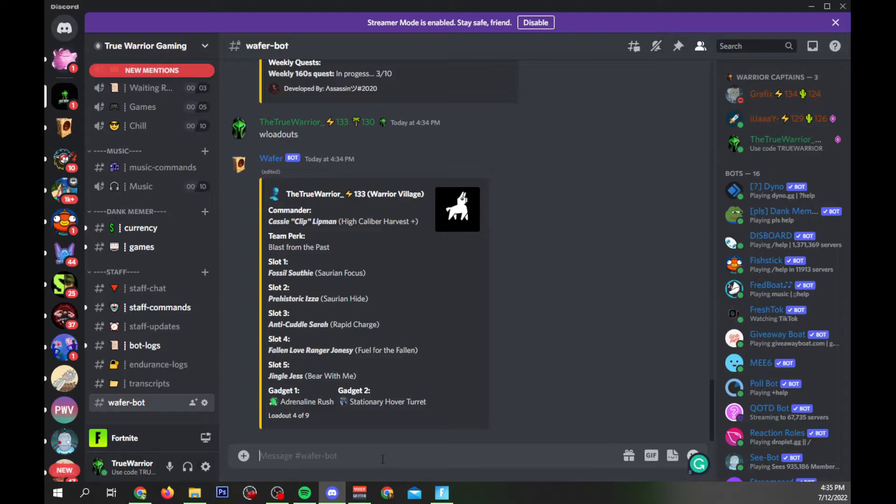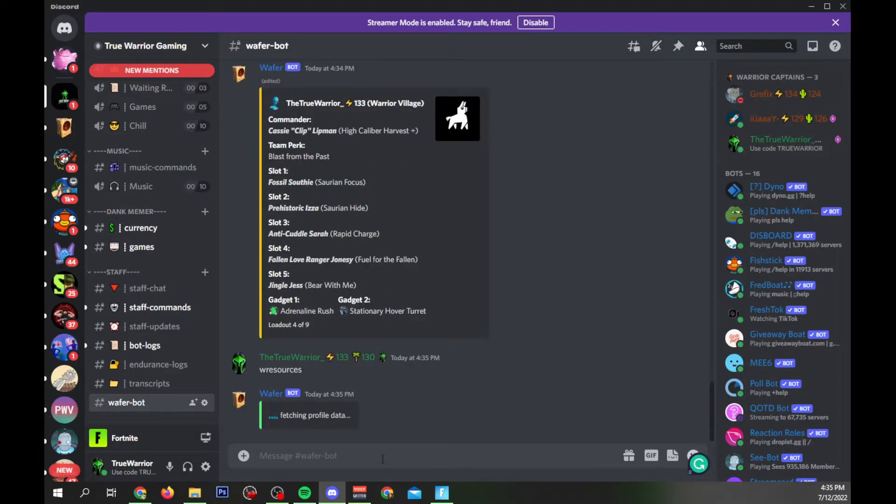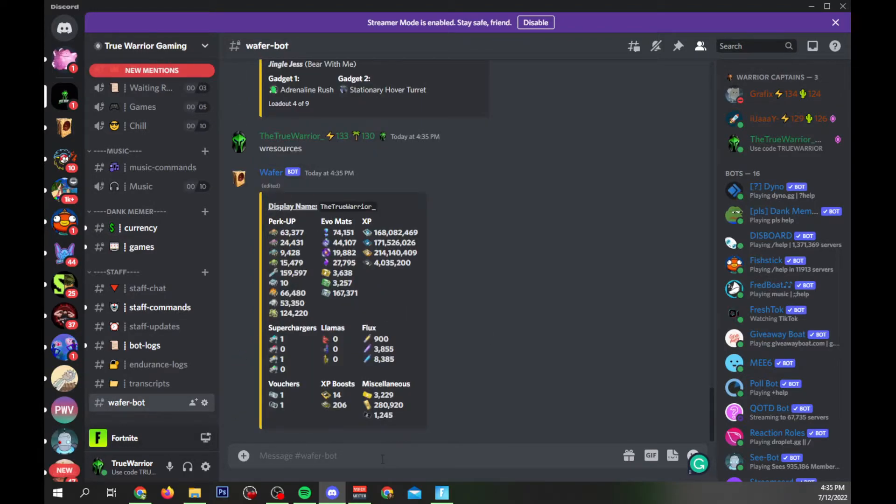For all of you hard grinders out there who want to show off all your stuff, you can type `w resources` and it's going to show all of the resources that you have — so you can flex on your flux and show people what you've got with your perk ups, evolution material, all your XP, and all that good stuff.